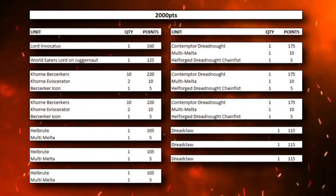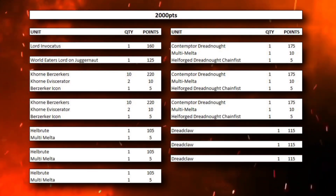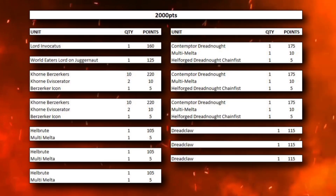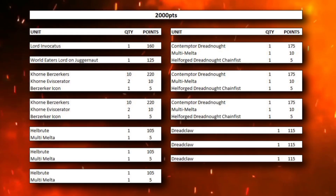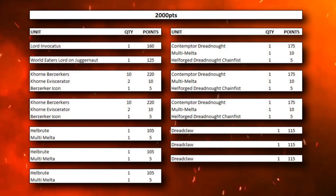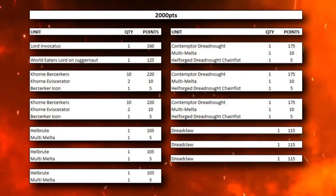This next list is a little bit less serious, a little bit more meme-y and fun, and I call it Raining Hell. For this list we have the Lord Invocatus, a World Eaters Lord on Juggernaut, 2 units of 10 Corn Berserkers, then we have 3 Hellbrutes with Multi-Melters, and then 3 Contemptor Dreadnoughts also with Multi-Melters and a Hellforged Dreadnought Chain Fist. And then we round the list out with 3 Dreadclaws.